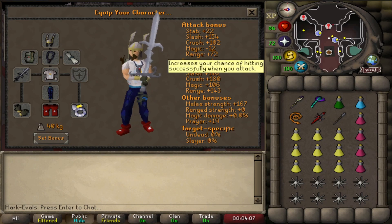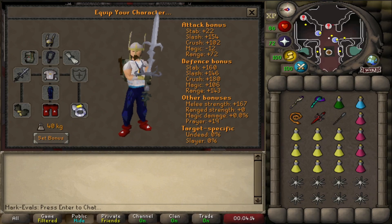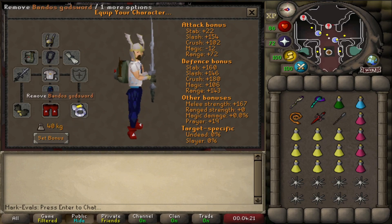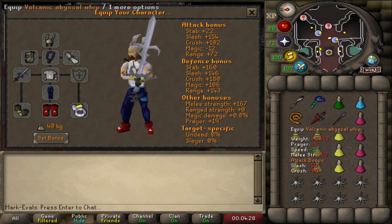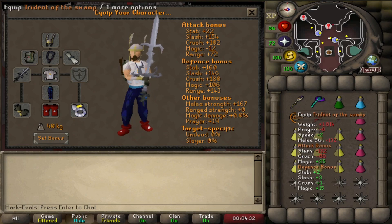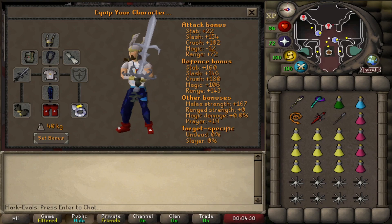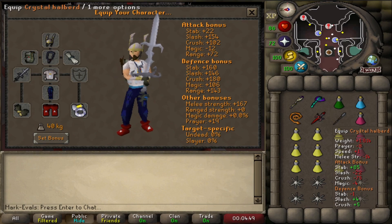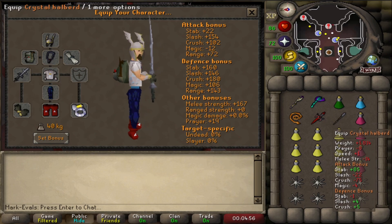This is what I ended up bringing for my final successful attempt — a mixture of ranged and strength gear. Magic bonuses I didn't worry about too much. I brought a BGS, though I don't think it was actually necessary. You want a magic, ranged, and melee switch: I have the Abyssal Whip with the Dragon Defender, a Trident of the Swamp, and a Toxic Blowpipe. I like the Blowpipe because it's so fast, especially for Verzik. I also brought the Crystal Halberd as my spec weapon, and only ever used it on Bloat and Verzik.